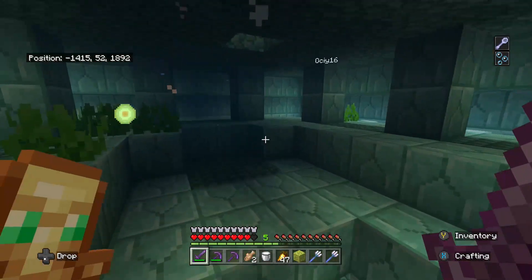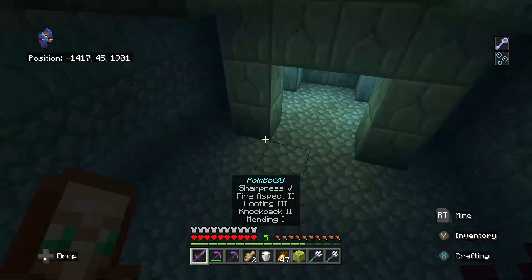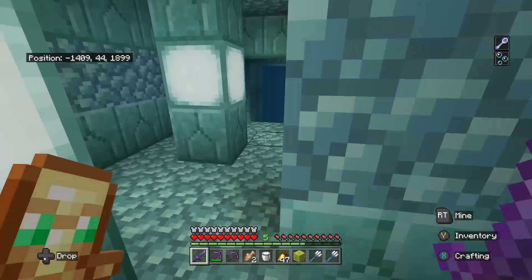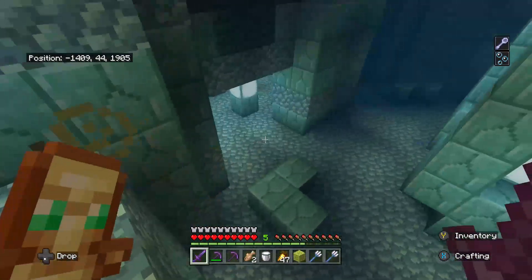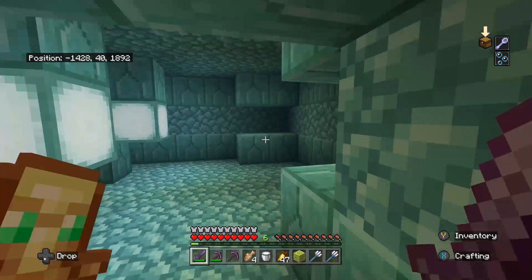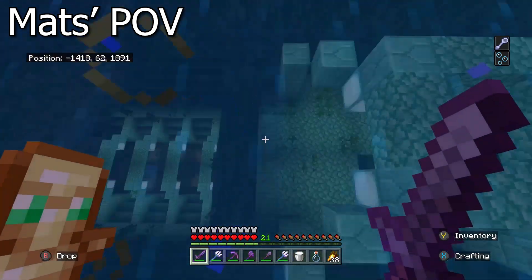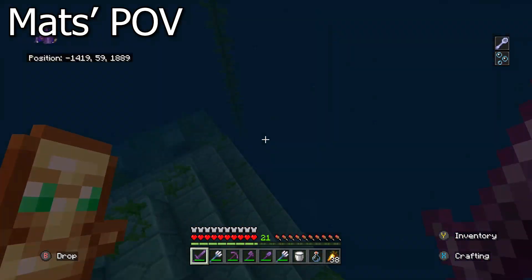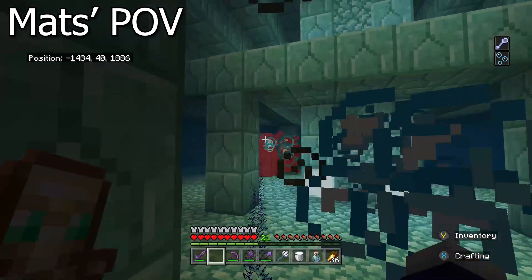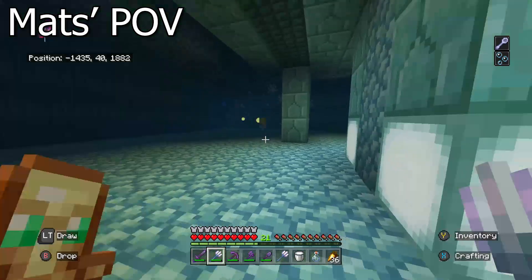We already killed them? Yeah, you're so much faster than I am — I'm literally walking. Are you following me? Oh, here's the gold room. I'm lost already. I'm really lost. Find the rooms — I know where they are. I'm so confused! Elder Guardian's getting slapped. Is it the last one? Elder Guardian's done.